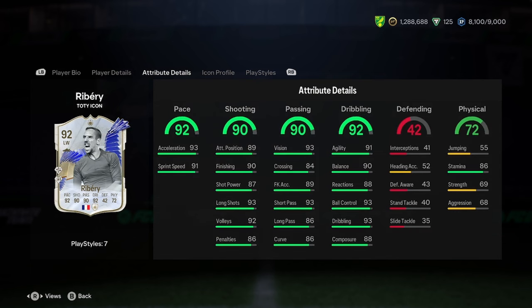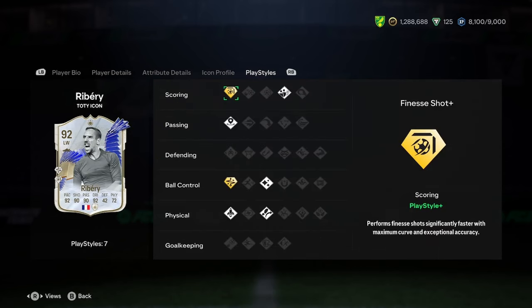Let's have a look at his stats. He's got very very good — insanely good — pace. Decent shooting, I'd say good but not insane, just pretty good, great for a winger. Insanely good passing, that's really really nice. Dribbling as well is insane. Pretty bad defending for a winger, and pretty bad physicality as well, but he still looks insane overall.